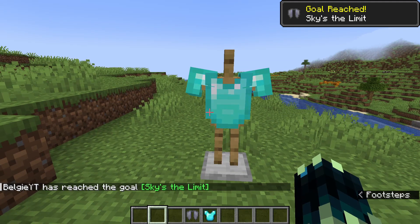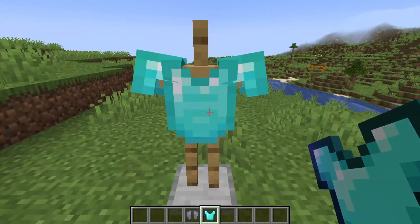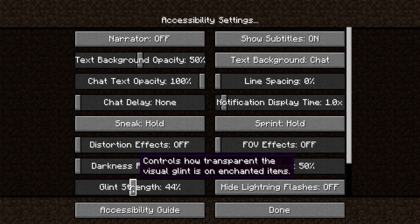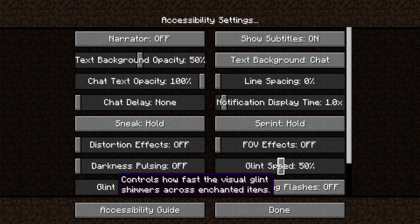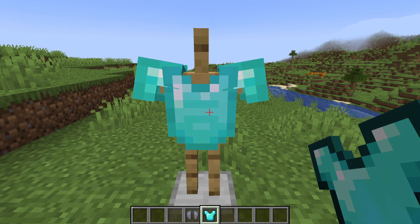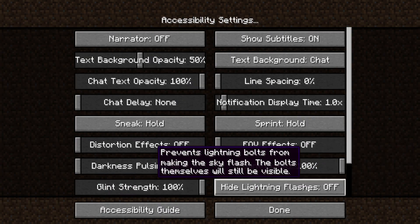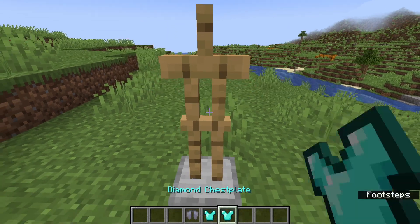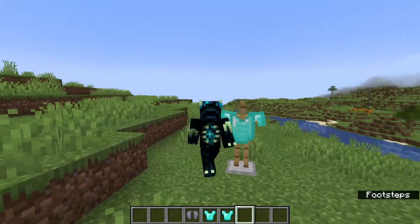The next two things we'll quickly cover before jumping to the armor trim tweaks: this chess piece is actually enchanted — you can see it in my hand and on the armor stand. There is a new accessibility toggle called 'Glint Strength' which you can turn down to off or up to 100%, and also 'Glint Speed' which you can turn from 0 to 100. The default for glint speed is 50 and the default for glint strength is 100. If you turn the speed down and the strength off, it won't actually show that an item is enchanted, even though as you can see it does have Mending on it. So now there's a way for players to still have enchantments but not have the enchantment glint showing.